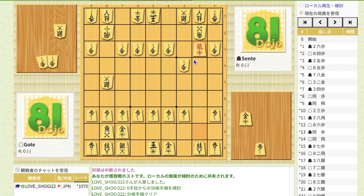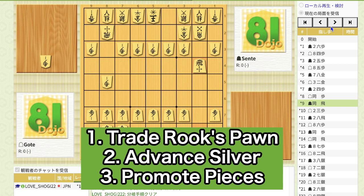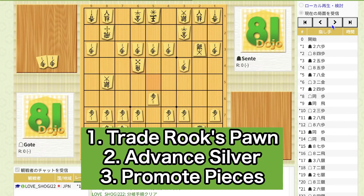If Gote moves bishop here, you can push the pawn. If Gote moves bishop here again, you can simply promote the silver, and sente has an advantage. If Gote moves bishop here, you can take this gold by silver, silver recaptures, but then rook to 222 promotes. Again, there is a promoted piece and sente has an advantage. So remember the three steps in the climbing silver opening: trade the rook's pawn, advance the silver, and promote pieces.